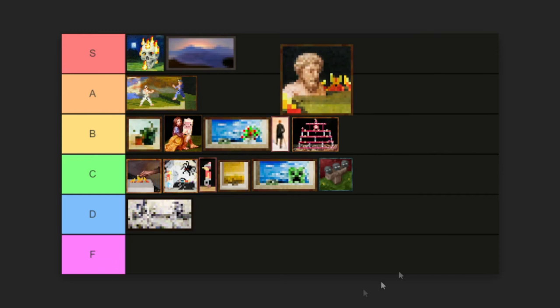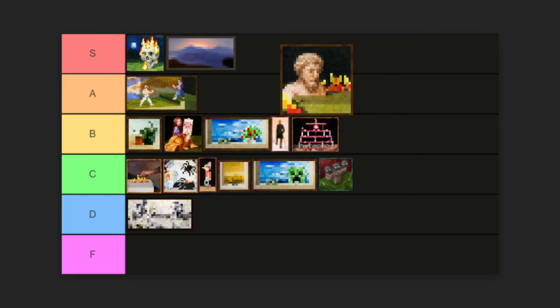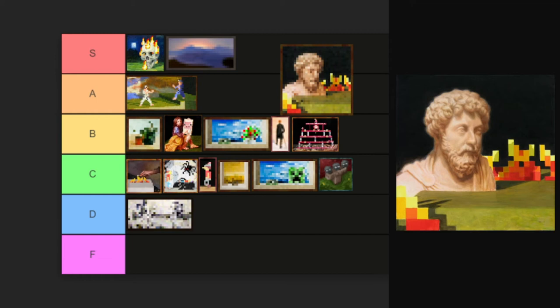This painting right here is called Bust. The dude in the picture is Marcus Aurelius. I looked him up and apparently he was the last of the five good emperors of Rome, and after his death there was a huge civil war. Here is the original painting. I love the combination of realism and pixelated work — a very detailed portrait. I don't know if it should be a B or an A — I'm going to put this one in A. I actually quite like it.